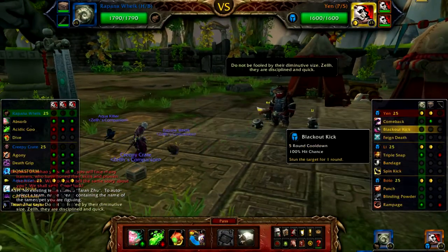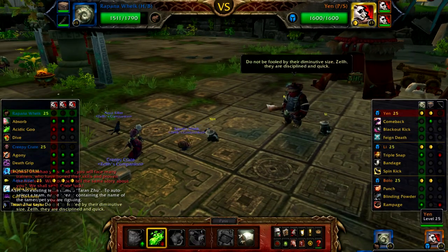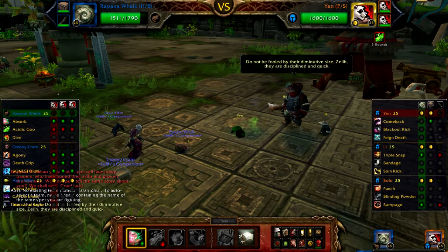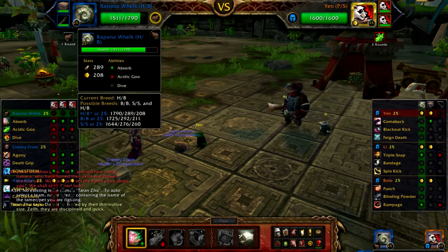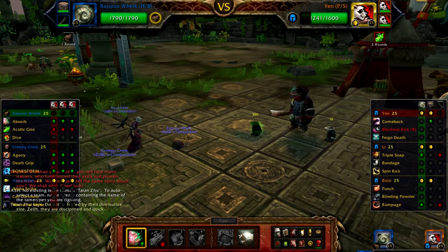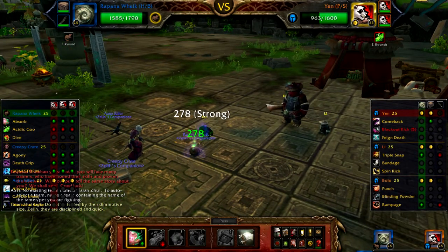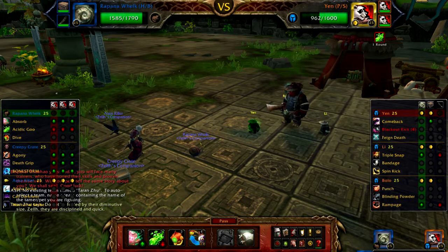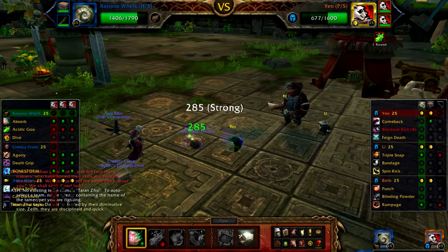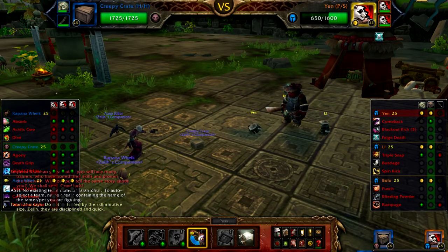The first pet uses Comeback, Blackout Kick, and Feign Death. He'll use Feign Death when he's at 50%, so I should prepare for that. I'll switch up to Creepy Crate when he's close to 50%. This guy's pretty easy — I'm a Snail so I don't get stunned by his Blackout Kick. Plus I have Absorb, so I can just keep attacking while healing up whatever damage he does. That's not 50% yet, so I can probably do one more Absorb and then switch out, because he's going to Feign Death on his next turn. I'll use that to get a free switch to my Creepy Crate. Yep, Feign Death.